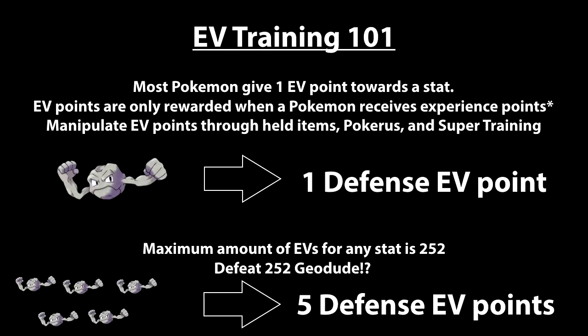There are several different ways to manipulate EV points. You can do it through held items such as the power items or the Macho Brace, the Pokerus, super training, and of course if you need to decrease your EVs you can use the super training reset bag or certain berries that decrease different EVs as well.